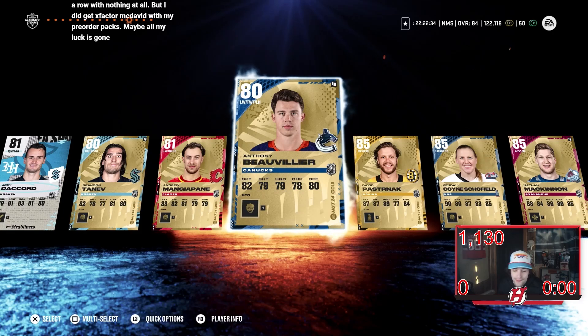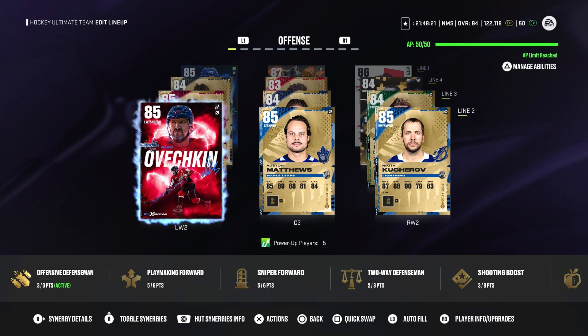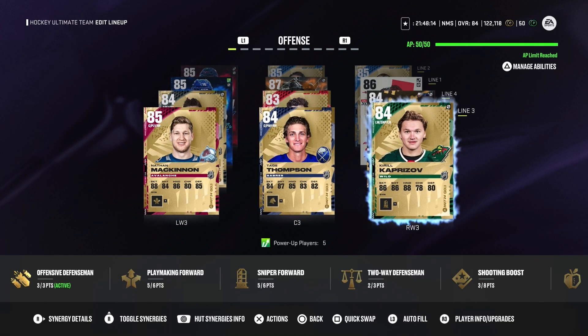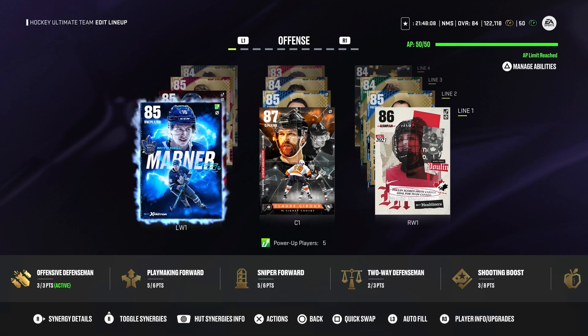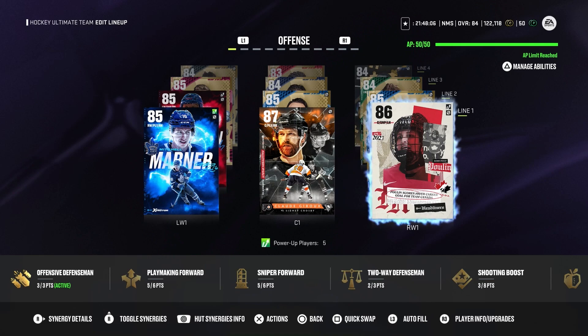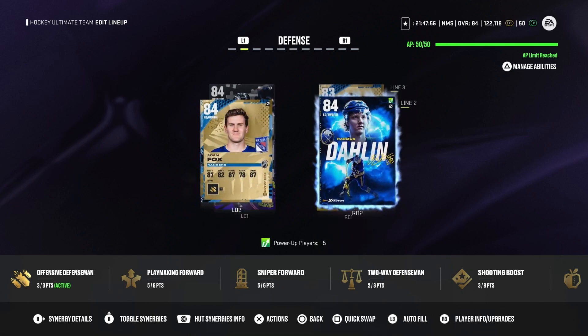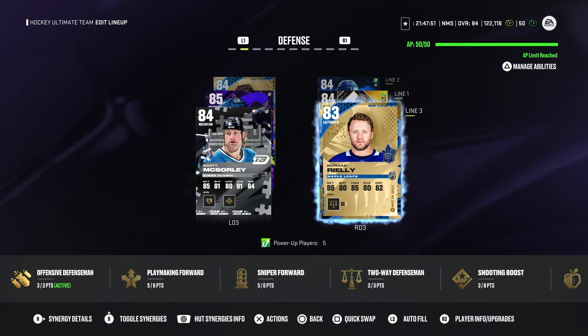Alright, that's our no-money-spent pack opening. Here's the squad right now on no-money-spent: we got X-Factor over that game, base Matthews, base Kucherov, McKinnon, Thompson, Kaprizov, Willioreau, Larkin, and Eichel. We got Marner, Giroux, and Poul, and now we got Drew on the first line — very huge addition to the team. He's been very good so far. On defense we got McCarr, Coffey, Dahlen, Fox, McSorley, and Riley. I have 122k I can definitely upgrade with.